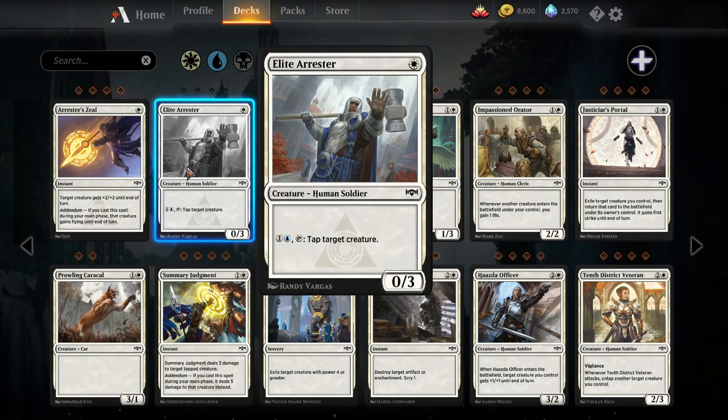Elite Arrester — one mana zero-three human soldier. Pay a blue and a colorless, tap it to tap target creature. This card is not in the regular Ravnica Allegiance set; the only way to get it in real life is through the Dovin Bond Planeswalker deck, so the price might be a little expensive. It's a pretty powerful effect — like Fanbearer, except more restrictive since it can't attack on its own and you need to be playing blue as your second color. I don't think it'll see nearly as much play as Fanbearer, but if you're going to be white-blue anyway, this is one to think about.